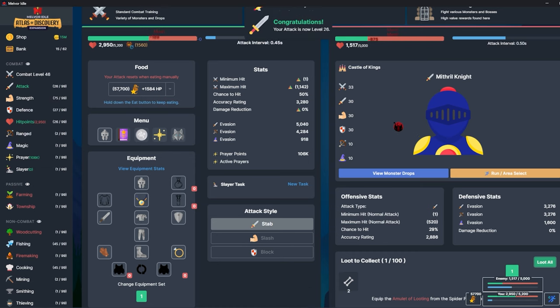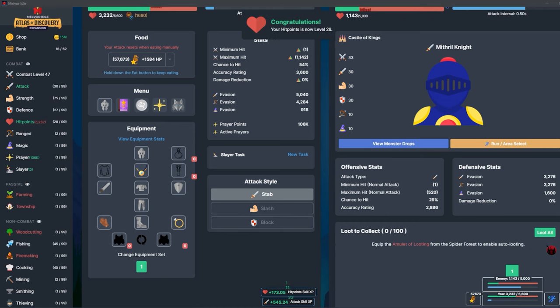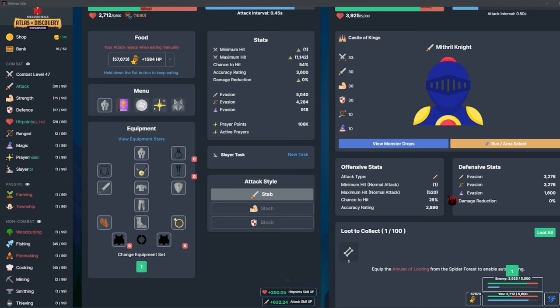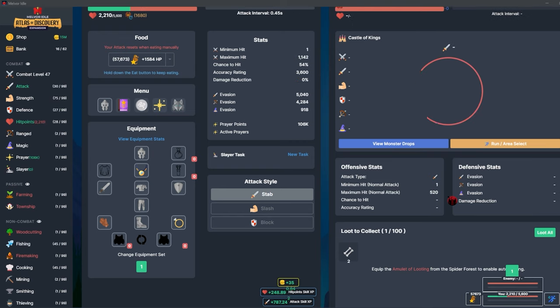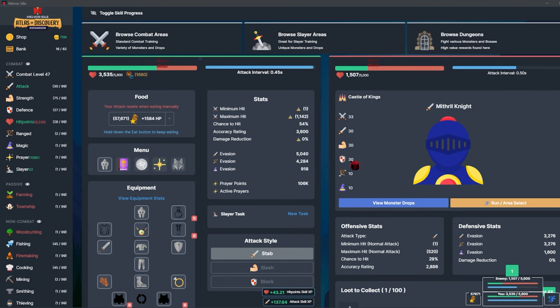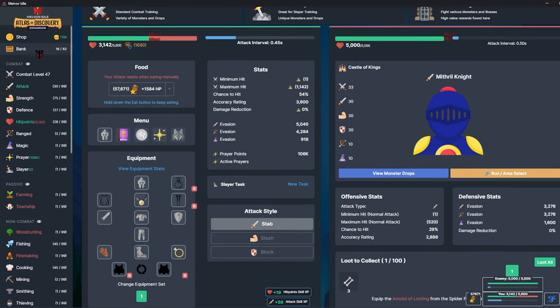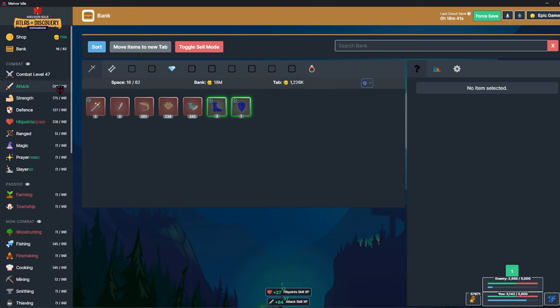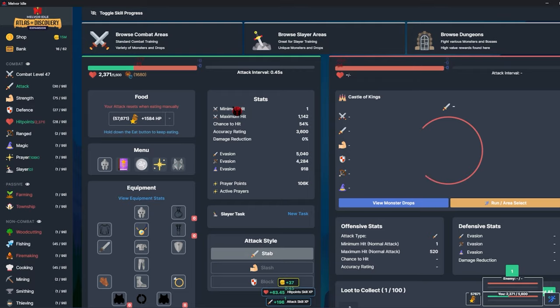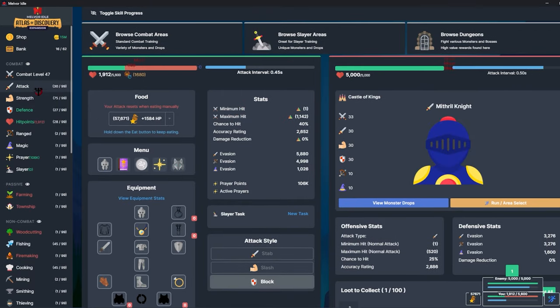I'm just going to kill these guys until I get the gear — I'm not really worried because I have essentially infinite food. A problem I'm noticing: everything is still 80% faster like it was in hardcore combat only, but because there's 100% more health every combat encounter takes so much longer. Killing these knights is a real slog — it's taking so long. So far I've only gotten the boots and the shield.